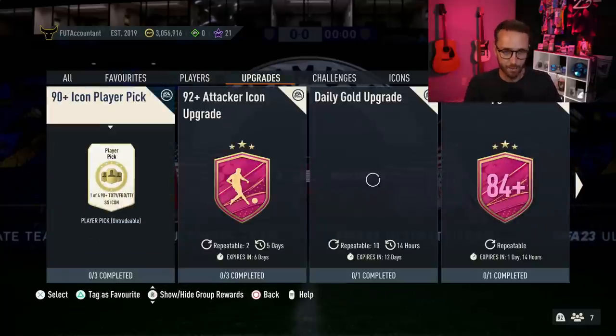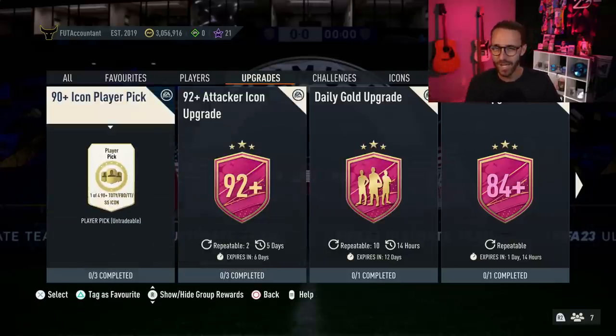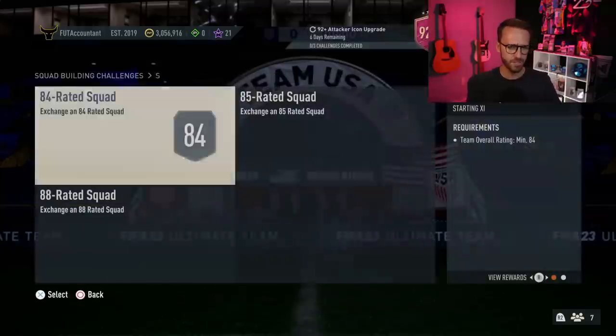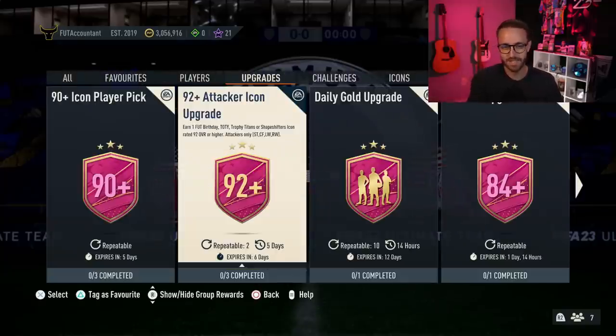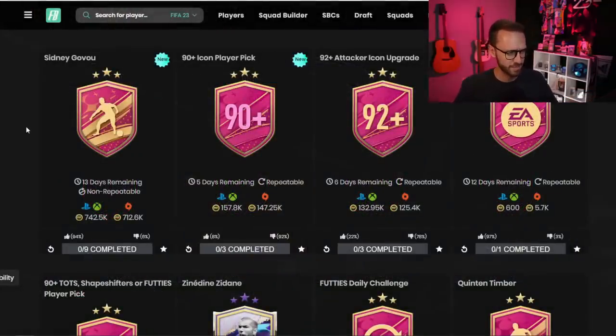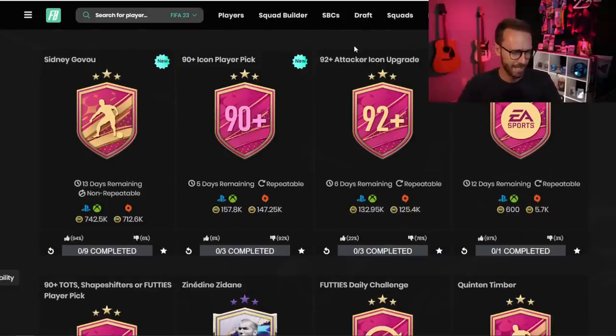Speaking of rinsing, two more icon upgrades came out yesterday. If you have extra fodder you can put them right into these as well — at least have a chance at packing a Trophy Titans R9, a Shapeshifter, Pelé, or Henry out of both of these player picks. I would focus on the 92-plus though; it's actually cheaper than the 90-plus. It's a pack not a player pick, but it has such a small player pool and it's such an easy SBC — the cost on Futbin is 130,000 coins, which is super easy to complete right now.